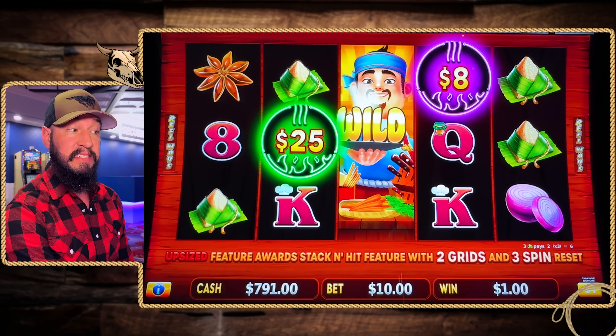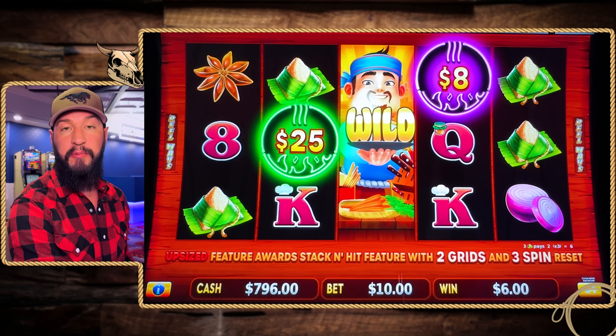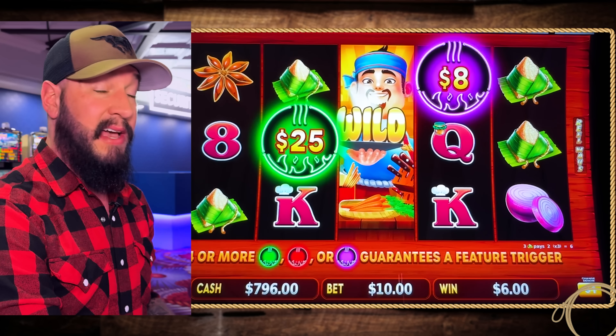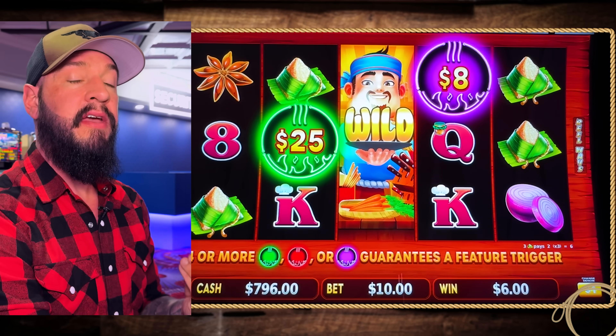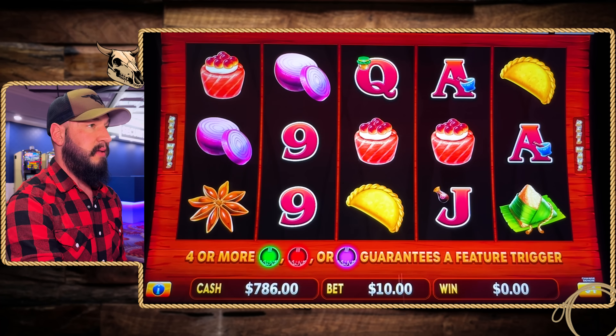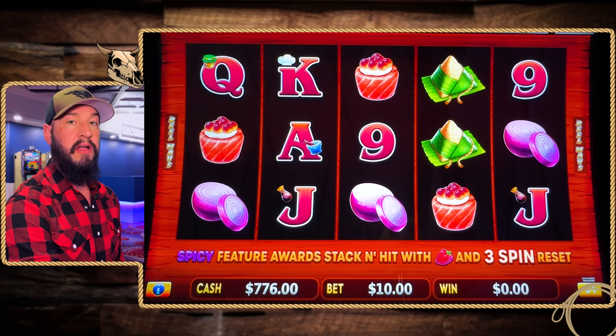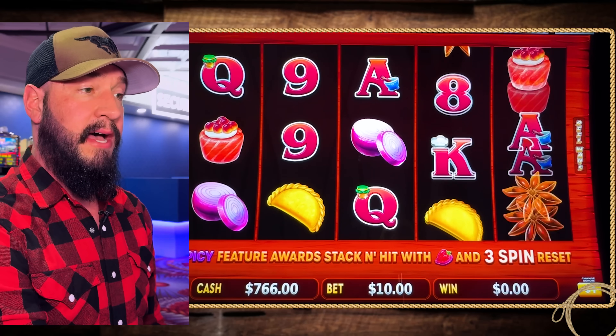Right off the bat, we did get an expanding wild, which is a cool feature about this game. We got six bucks back for our $10 spin. So again, higher in volatility — that's what you can expect, less than your bet back. It's also important, if you are going to play a higher in volatility game, set yourself a stopping point.